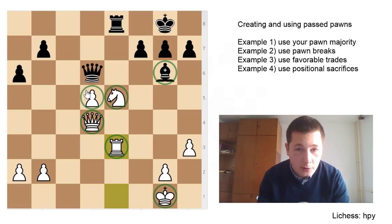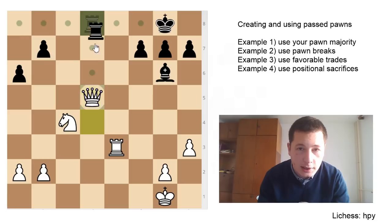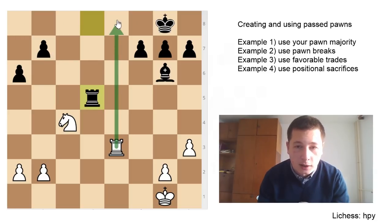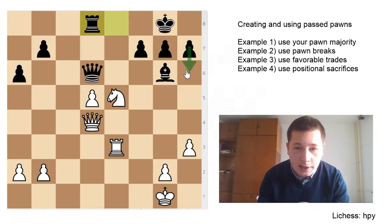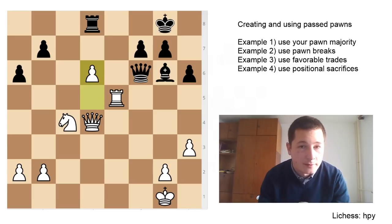White also needs to remove the pawn from the light square to make it safe. After Rd8 trying to stop the pawn, simply Nc4 — there's a tactical trick: if queen takes, queen takes, rook takes, there's a back rank issue, so black can't really win the pawn. After Nc4, the queen has to move to f6, and Re2e5 defends the pawn once more and stops the queen trade, which is very important. Then h6, d6 — just advancing the pawn — and black is in a lot of trouble.